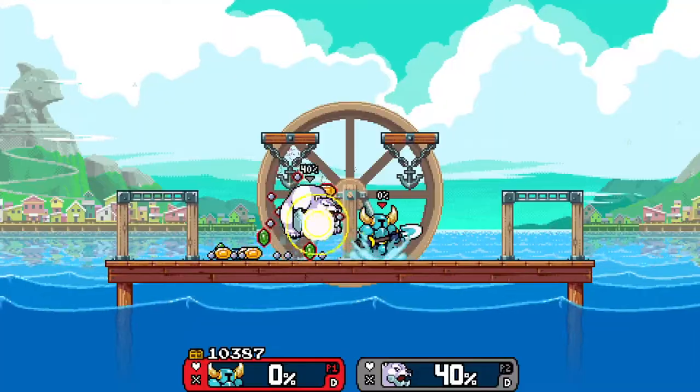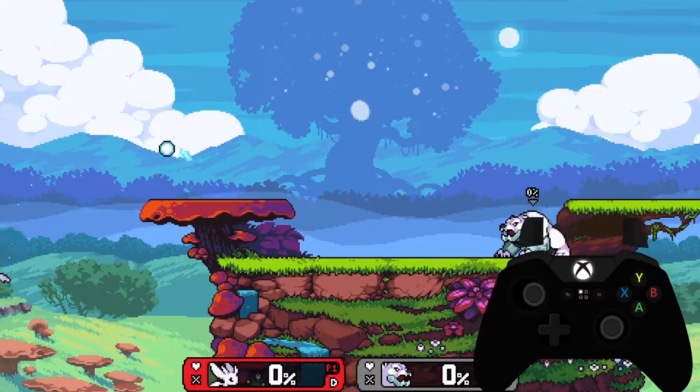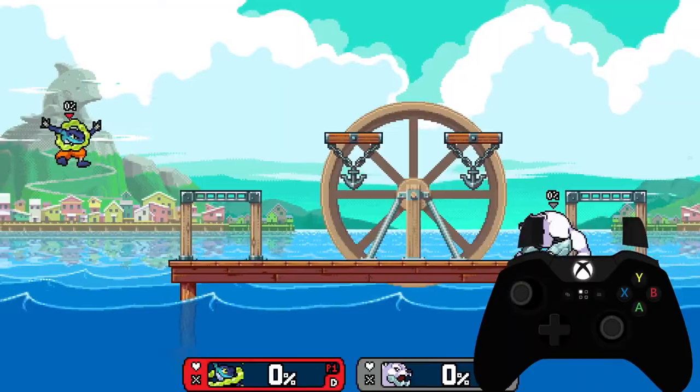If you were to jump during a moonwalk, you would keep that momentum, and if you were to moonwalk off stage for an edgeguard, you can still have access to your double jump.